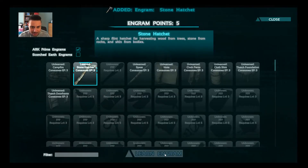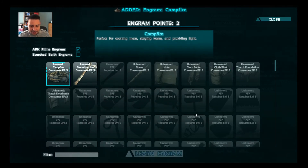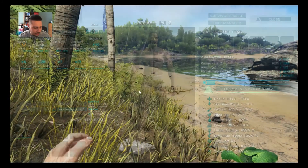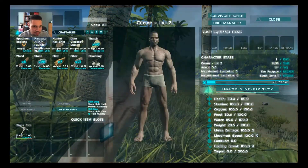By this point you should have levelled up and have some engram points. Use those engram points to unlock the hatchet and the campfire from the engrams. To build the hatchet you'll need wood, thatch, and flint.